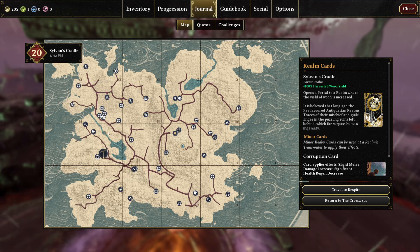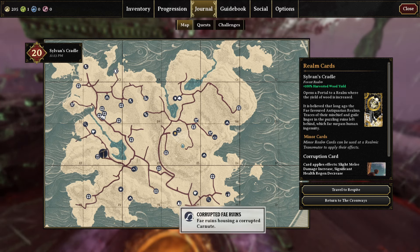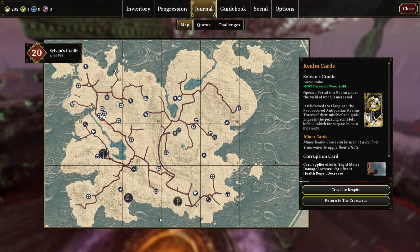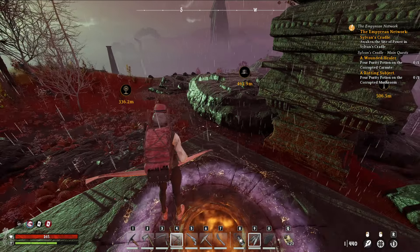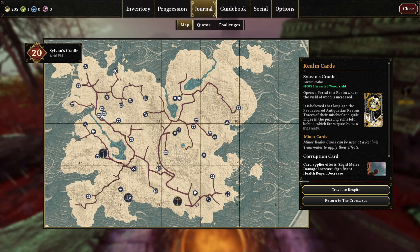I was going to go complete that, but we'll do that later. Over here is the corrupted fey ruins, so we need that location and this location — because that's going to be where you're going to need to apply the things.